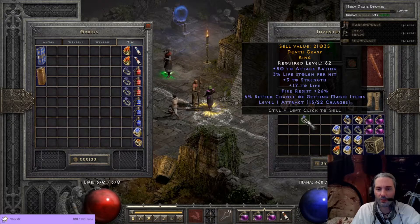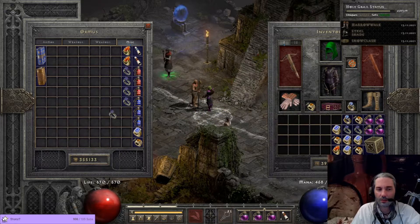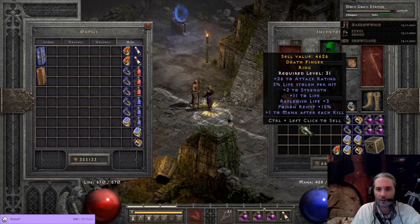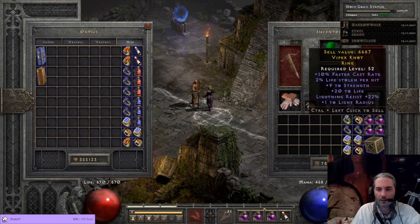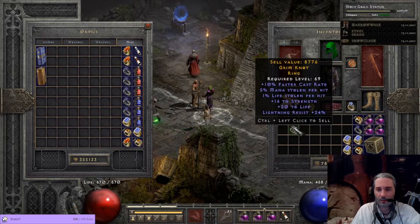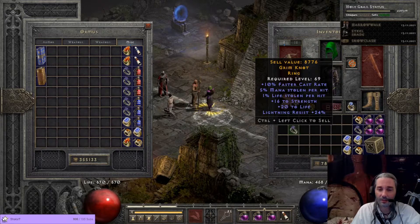Some fire res, some life — it hit all the right marks, just the rolls are kind of low. The res is good, the AR is eh. I just needed more of those things. Double resist but nothing really else on there. AR leech, poison, mana per kill. Garbage. Big AR and nothing. 10 FCR, 9 strength, 20 life, lightning res — I'll keep it. 10 FCR and double leech, big strength, reasonable life, good resist. Don't hate it, keeping that.